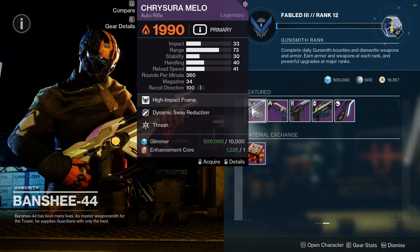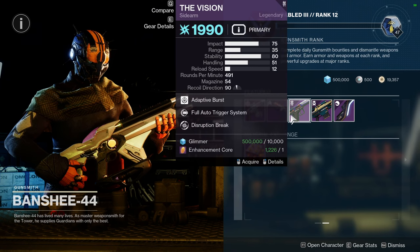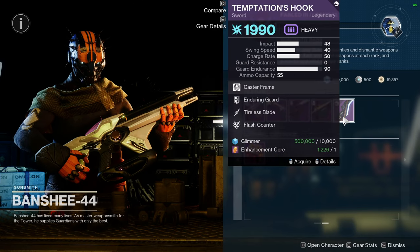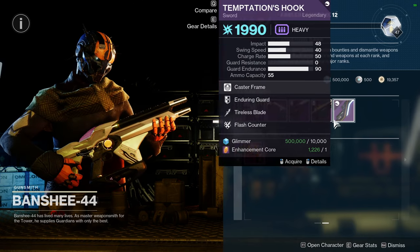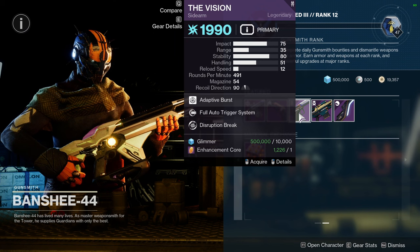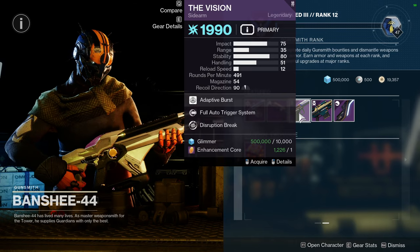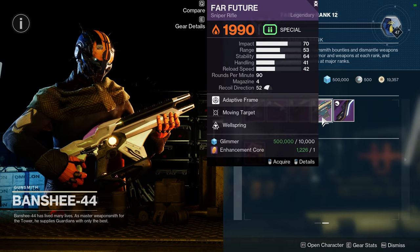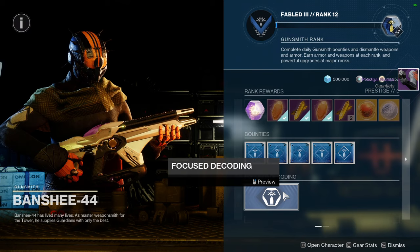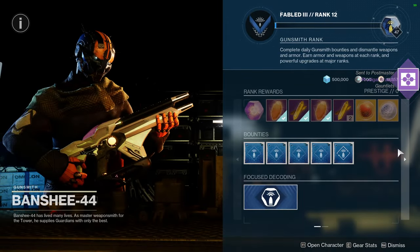As for the Banshee weapons, we have Chrysura Mellow with Dynamic Sway Reduction and Thresh, True Prophecy with Grave Robber and Timed Payload, The Vision with Fully Auto Trigger System and Disruption Break, Far Future with Moving Target and Wellspring, and Temptation's Hook with Tireless Blade and Flash Counter. I don't recommend most of these — definitely not The Vision, because Full Auto Trigger System is basically a useless perk now since it's already ingrained in the game. I really don't recommend any of them; they're all pretty terrible.